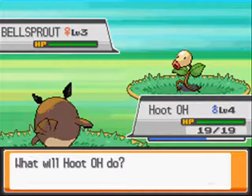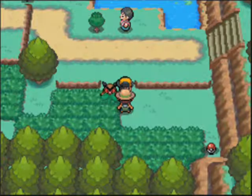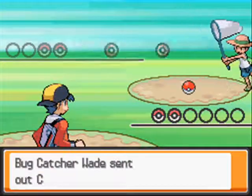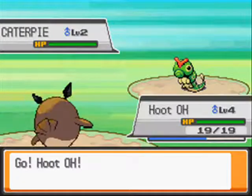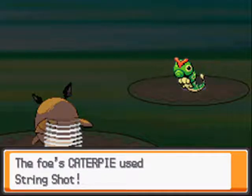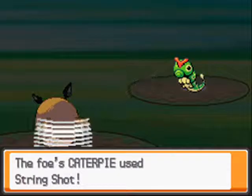Bellsprout — so yeah, if you didn't choose Chikorita as your starter, Bellsprout might be very useful for you. If you use any other starters, Bellsprout will be very useful to have on your team for the game.